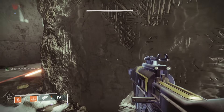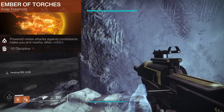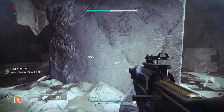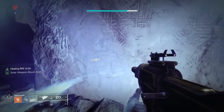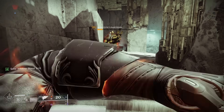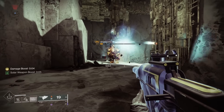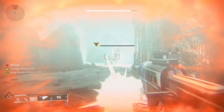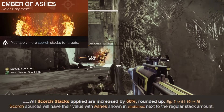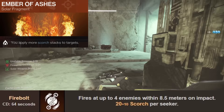Ember of Torches is a fragment which gives us Radiant when we deal damage with our melee ability, and this is a 25% weapon damage bonus. You may have noticed I got Radiant from my melee — here's a clip without it and it is basically the same damage numbers. So Radiant does not buff Scorch damage from abilities, but it does buff our Scorch damage from weapons, which is very important to know.